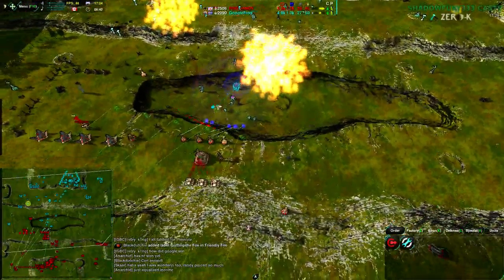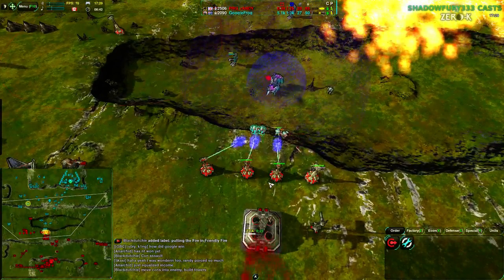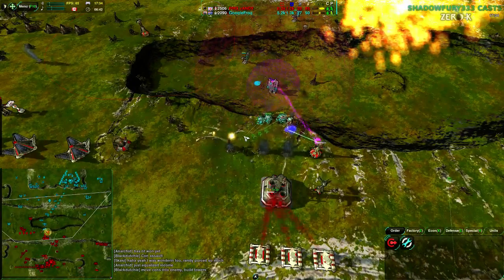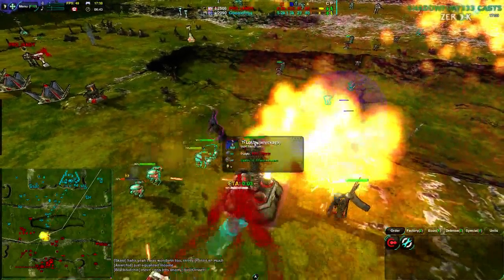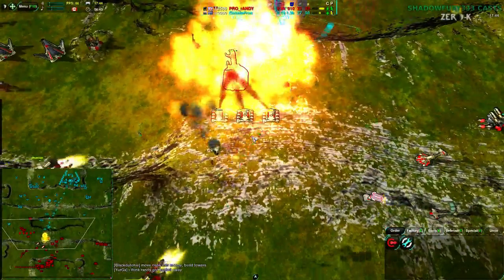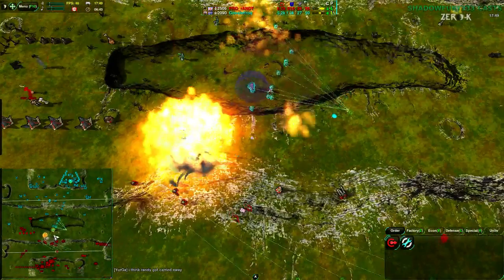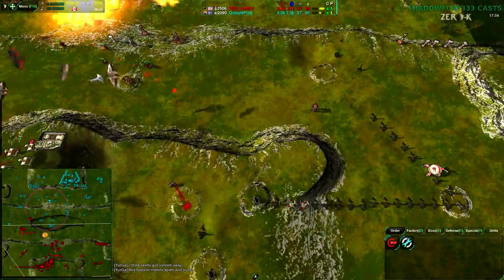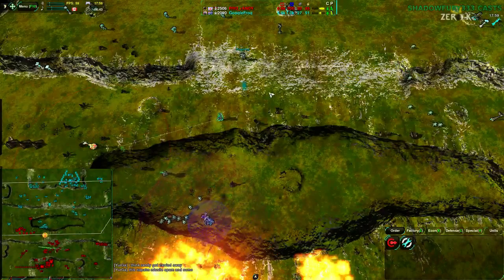Inferno missiles do not go through shields — they set fires which burn things around shields but don't go through directly. The racketeers try to push through. Google Frog is going to turn this around — so much for this being over five minutes ago. Google Frog is about to get rid of the missile silo. Well this is only game three in a best of five, and he's lost the first two — not that much of a concern.